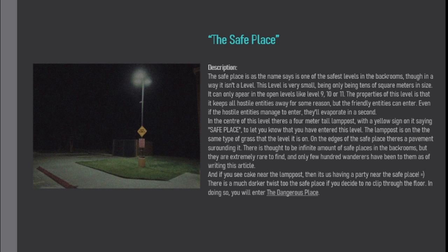On the edges of the Safe Place stands a pavement surrounding it. There is thought to be an infinite amount of Safe Places in the Backrooms, but they are extremely rare to find, and only a few hundred wanderers have been to them as of writing this article. And if you see a camp near the lamppost, then someone is having a party near the Safe Place. There is a much darker twist to the Safe Place if you decide to noclip through the floor — in doing so, you will enter the Dangerous Place.